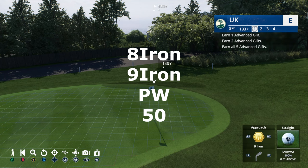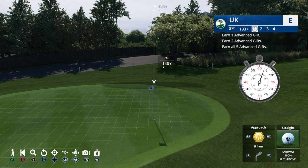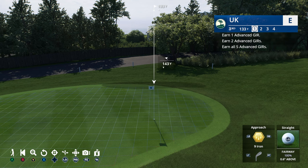With your understanding of the game, please write down in the comments which of the following clubs can reach the green: 8-iron, 9-iron, pitching wedge, or the 50-degree wedge? I'll give you 30 seconds to decide — write your answer in the comments section below. Okay, time's up, and congratulations — your guess was correct. Unless of course you didn't write your prediction in the comments, in which case you should just leave now.